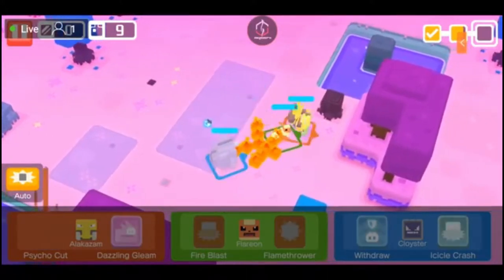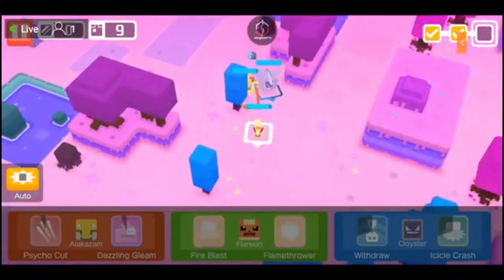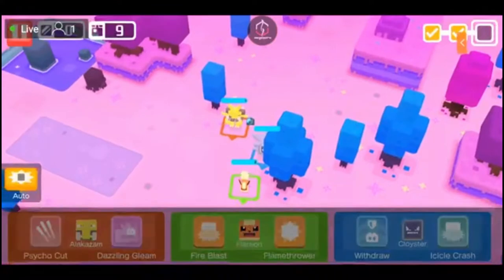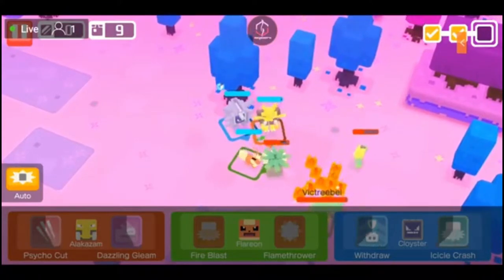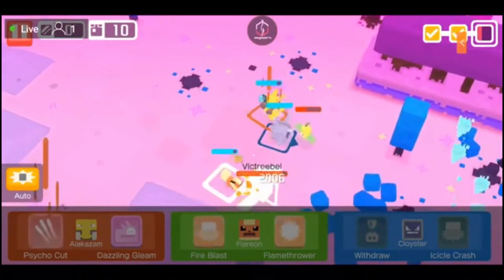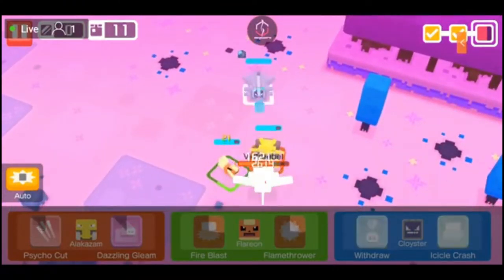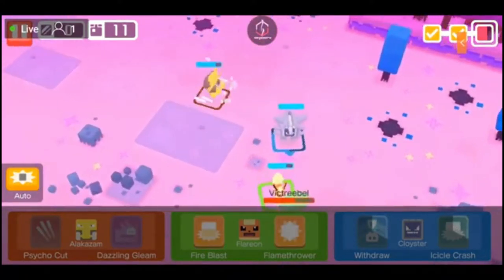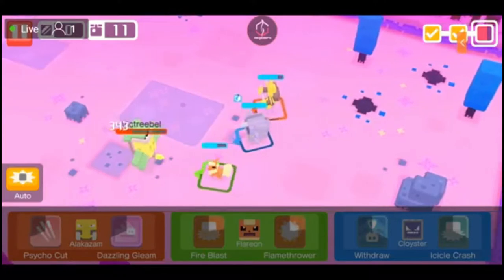I'm assuming Victreebel is the boss on this one — another James-themed Pokémon. There's actually an Exeggutor here too, not the Alolan type though sadly. My Alakazam can take care of that Exeggutor very easily — it's critting hard on that one with super effective abilities. Flareon is also still doing pretty well. This level seemed to be much easier than the last one. I can barely see the boss — there we go, that's a better angle. That vine whip though.